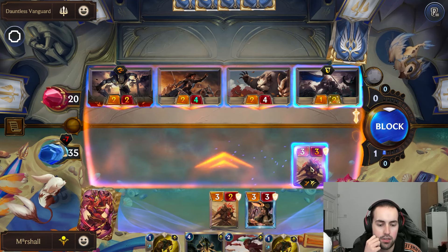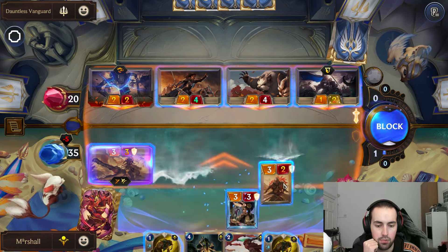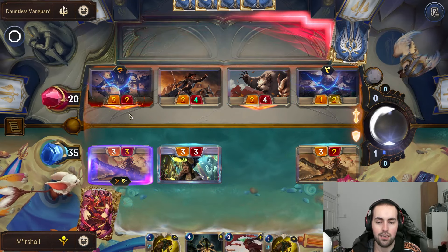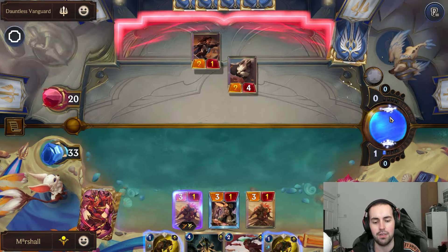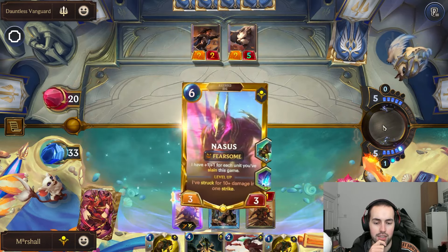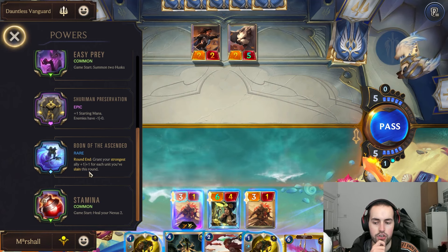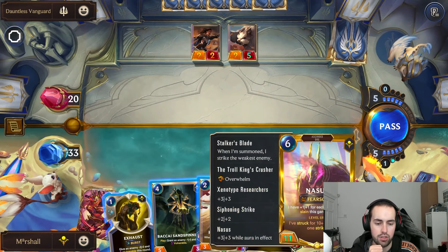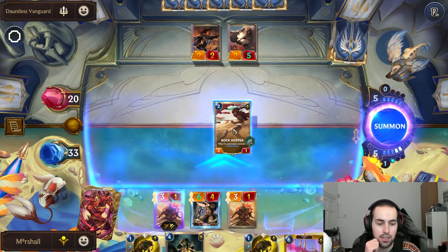We can get some blocks here — this can block here, this can block here, this can block here. With the minus one power it's really good because we got a bit of a slow — this is the thing with that, you always start slow. Nasus to the nexus — grant your strongest ally plus one plus one for each unit you slayed this round. Nasus is an 11/11 already, but that's very nice.